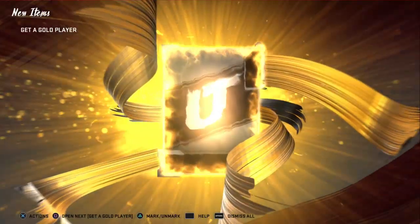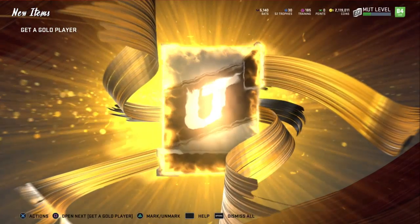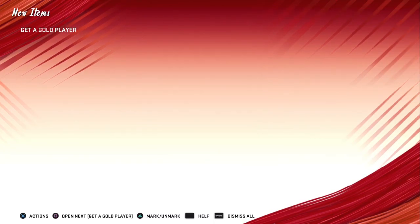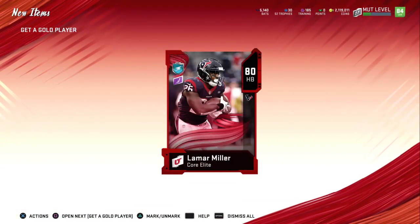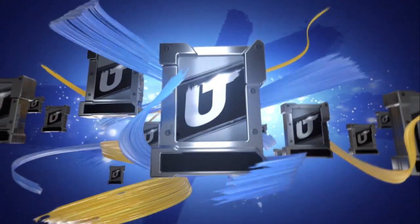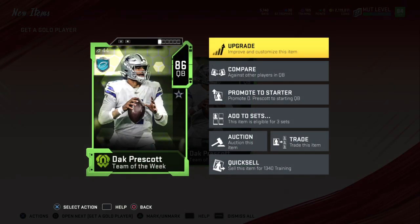Now we're going to get into our 15 gold player packs. Hopefully we get an upgrade at O-line, maybe a better tight end, or players in the secondary — a safety, cornerback, or pass rusher. Anything on defense would be great. We got Lamar Miller, 80 overall, which really isn't going to help us a whole lot. Another elite player — we got Cooper Kupp. He could play for us, maybe as wide receiver 4 or 5, but we already have Sammy, Stephon Diggs, and Torrey Holt.